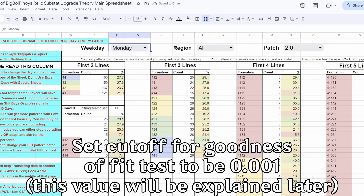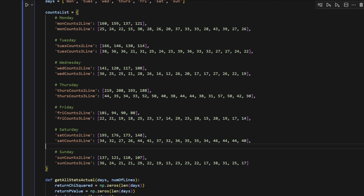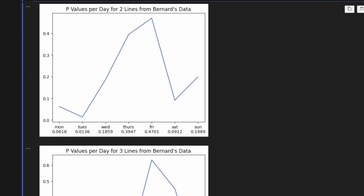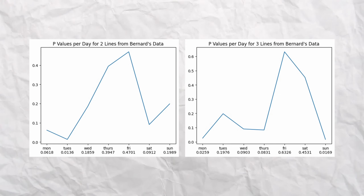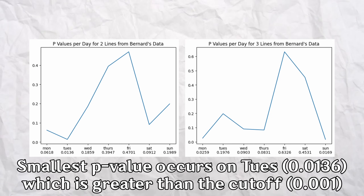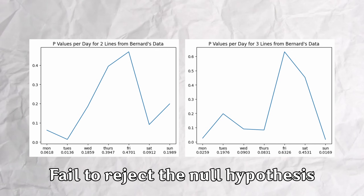In order to conduct the goodness of fit test, I first set my cutoff to alpha equal to 1 times 10 to the negative 3rd for p-value results. I then entered all the data for the 2-line and 3-line patterns in a Jupyter notebook to calculate chi-squared, separately for each individual day and each type of pattern. The 4-line and 5-line patterns were excluded due to insufficient data. The results show that the most statistically significant result only has a p-value of around 0.01, which isn't significant enough compared to my cutoff. So in this test, we failed to reject the null hypothesis.